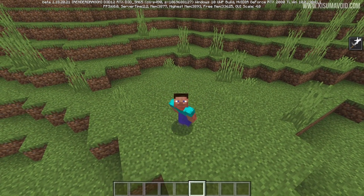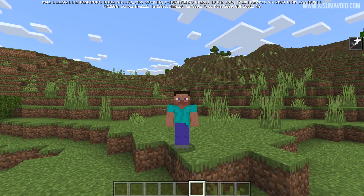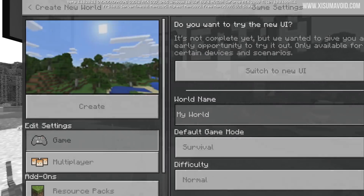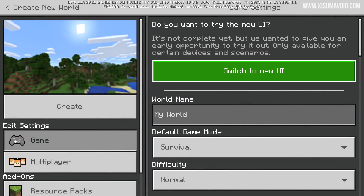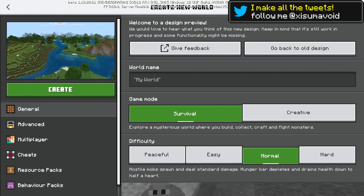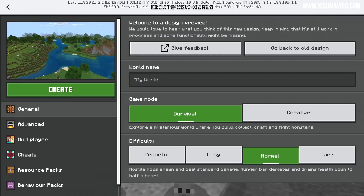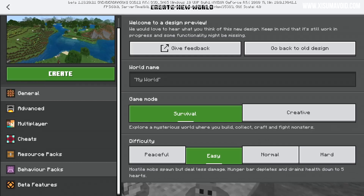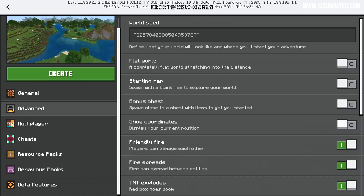Next up, let's talk about the latest Bedrock beta. There is a new Create New World screen — when you pop in here you have to switch to the new UI through this menu. It's really stylish and clean, and one of the things I hope they aim for is parity with Java Edition, as this is a lot more user-friendly. There are only a few options for your basic settings.